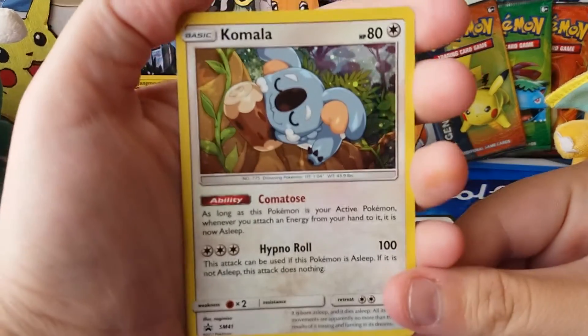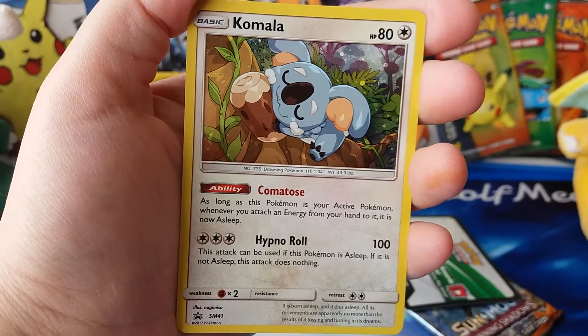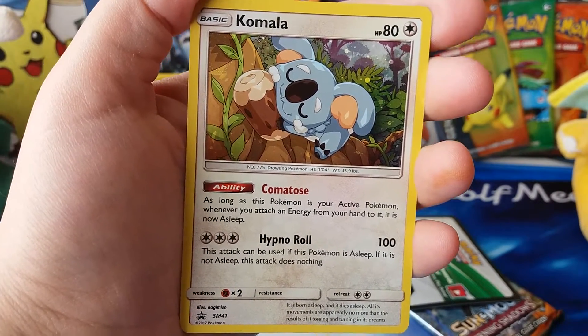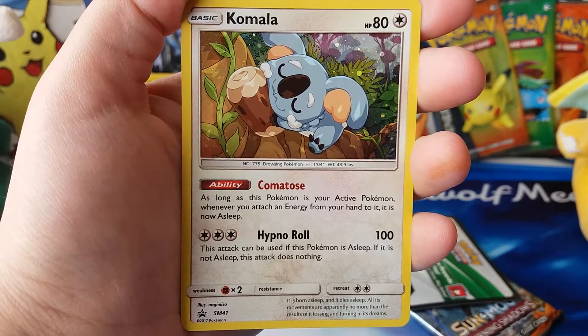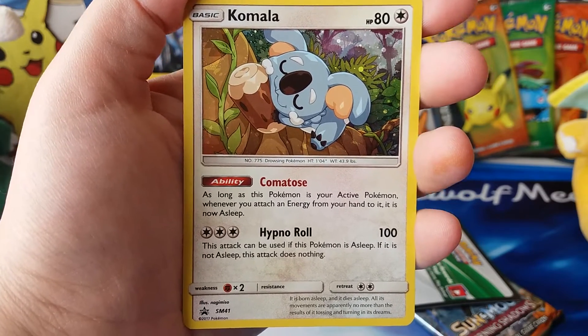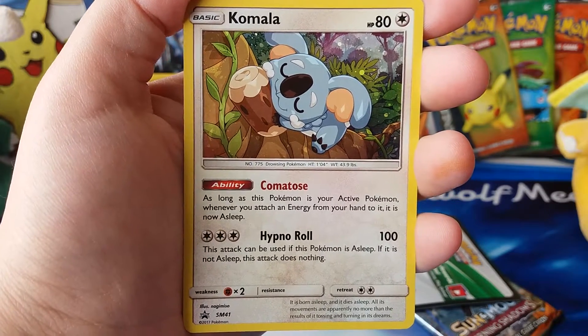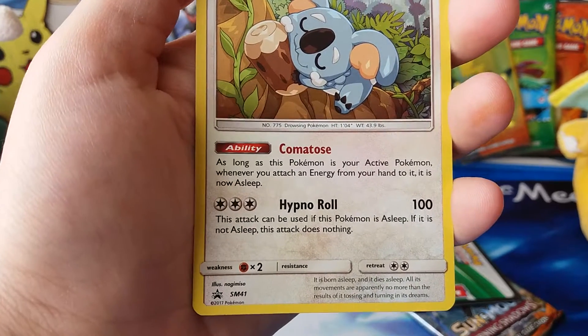There's the Jangmo-o promo, and the Komala promo again with that galaxy foil — this one's super cute. In terms of attacks and things, I actually think they are exact reprints of previous Komala and Jangmo-o cards we've seen from Sun and Moon base and Guardians Rising. This one is Sun and Moon promo number 41.